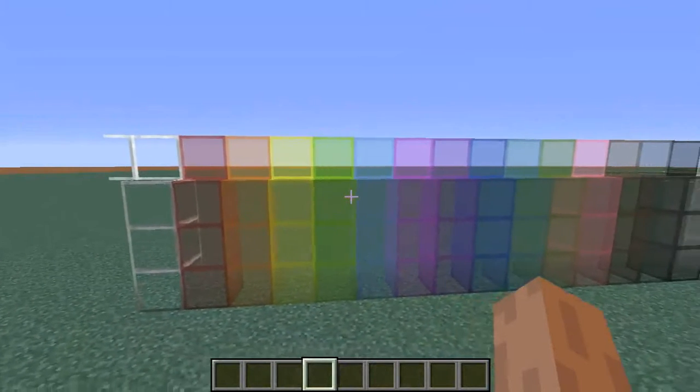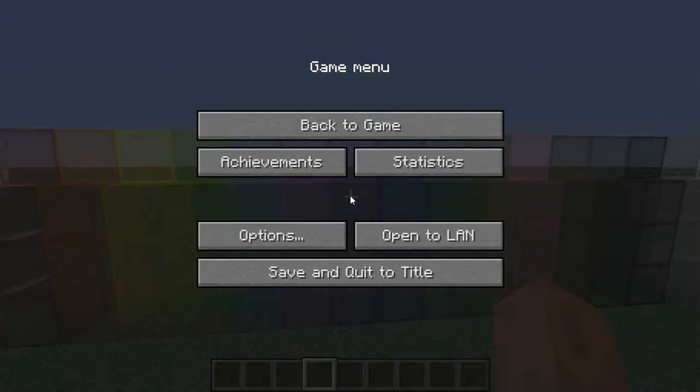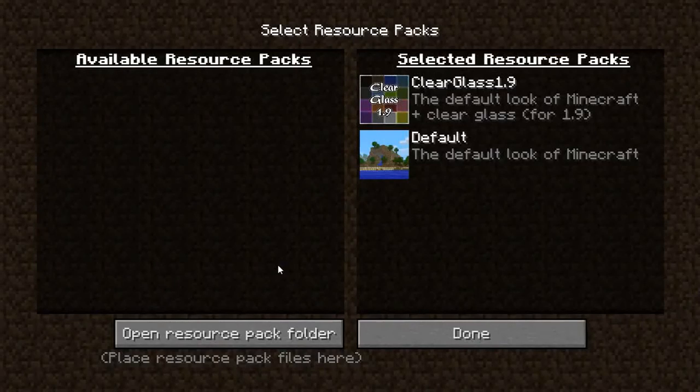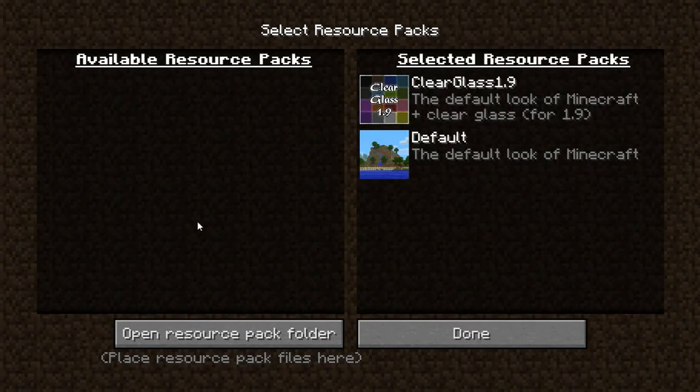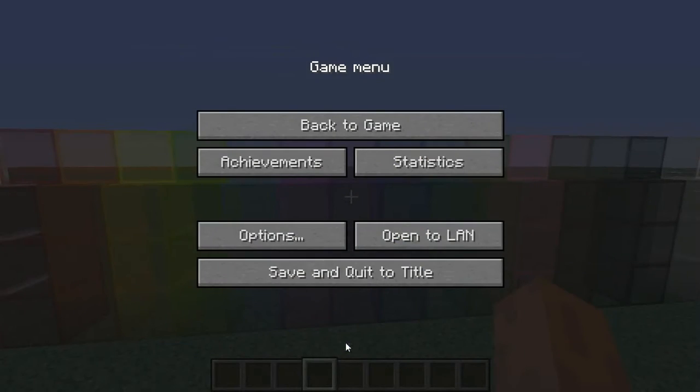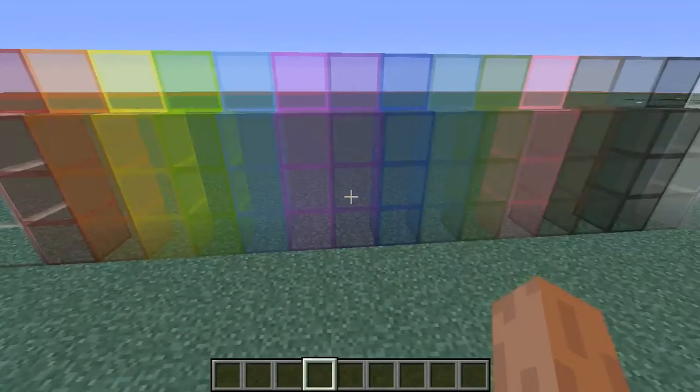Then you can choose it from the options. Go to Options, then Resource Packs, and it will be on the available side if you haven't activated it yet. Select it, and it's there. Once you press Done, it'll load up. And then once Minecraft loads it, all of your glass will be nice and clear and streak-free.